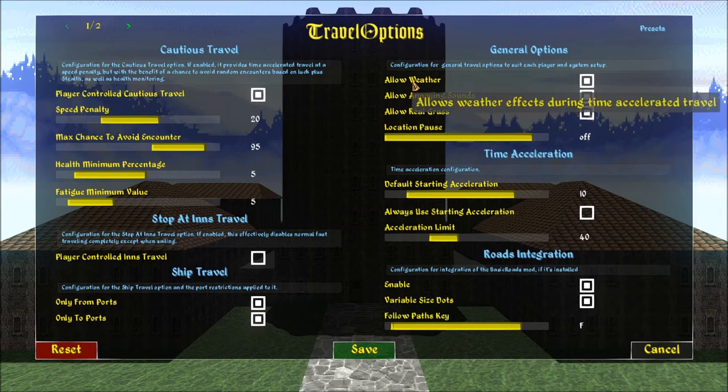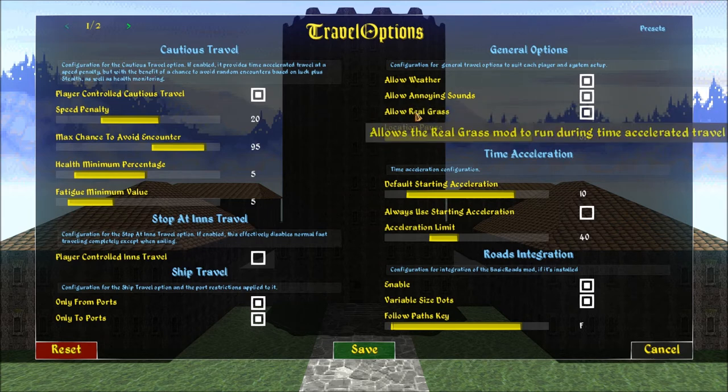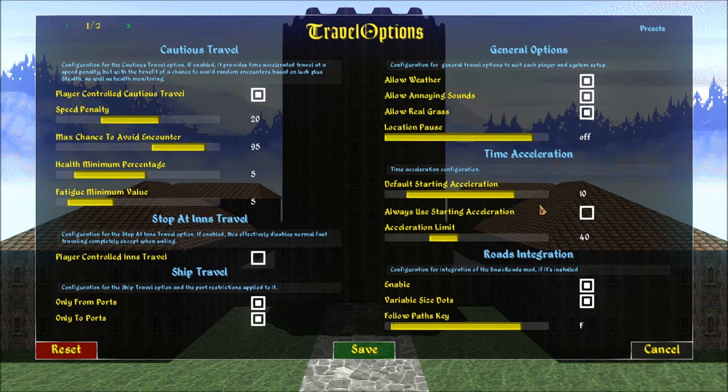And these I all checked on — I think they were all off by default. This allows for weather effects during time-accelerated travel. Allows annoying sounds — funny the way he puts that — it's footstep and hoof sounds during time-accelerated travel, which I've heard with people playing Tedious Travel. And this allows the real grass mod to run during time-accelerated travel, so it works with Basic Roads and Real Grass, both of which I have installed.